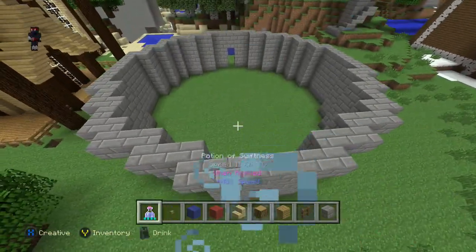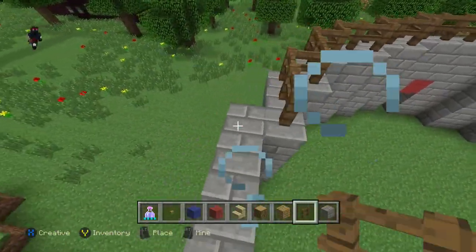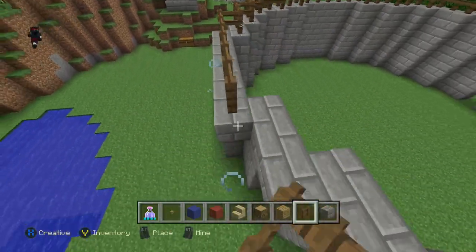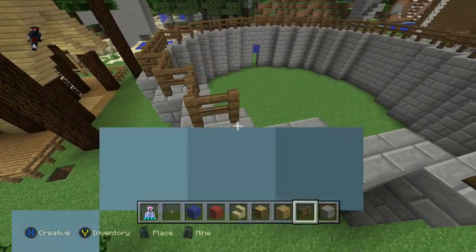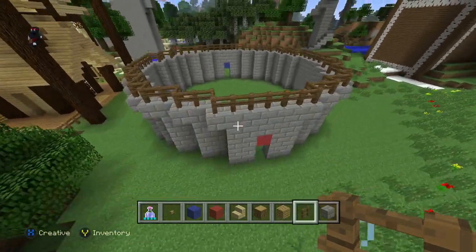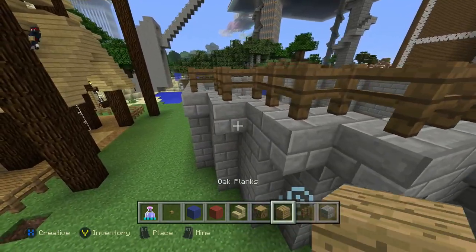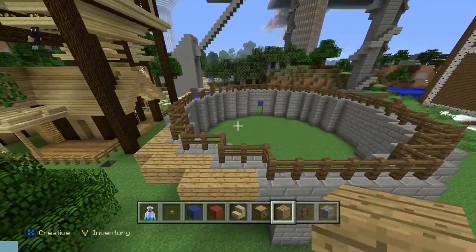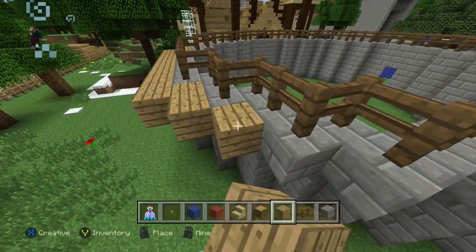Once you have it exactly like I have it, you're going to go ahead and put your fence on top. You could use any type of fence — it doesn't have to be spruce fence. Once you have finished this step with the fence, you're going to pull out your oak planks or whatever block you want, and we're going to be extending out the spectator floor. Build out along the stone — this is going to be where the spectators will stand and cheer the battle.